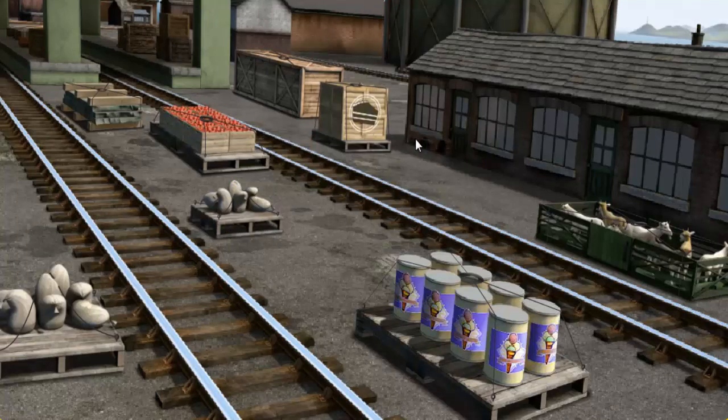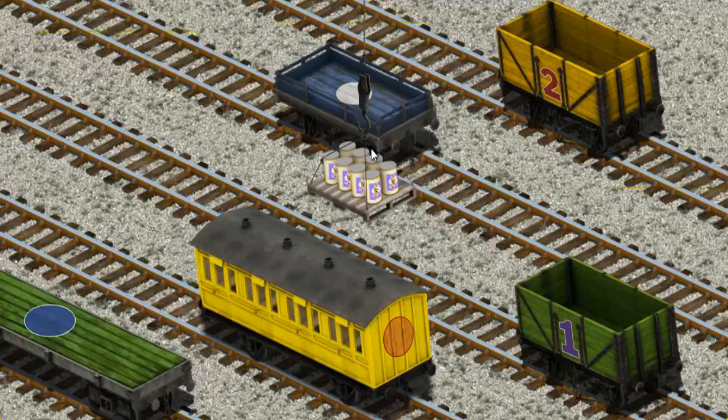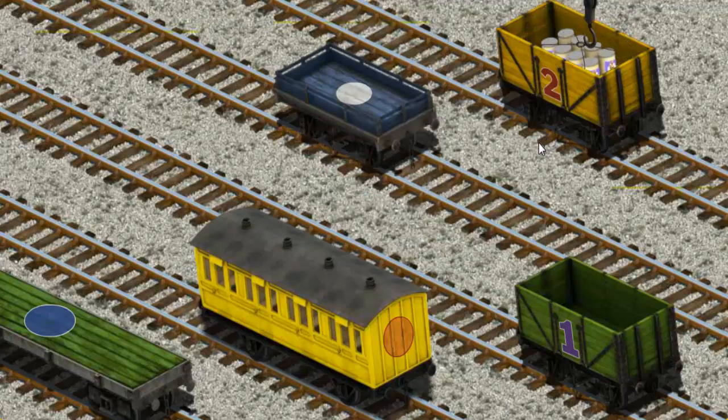Thomas and his friends have many deliveries to make. Thomas must deliver the ice cream to the fair. Help Cranky find the ice cream. There you go. Let's lift and load. Now the cargo must be loaded. Show Cranky where the yellow cargo car is. There you go!